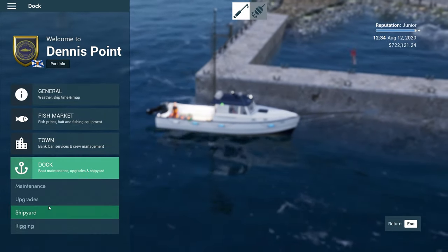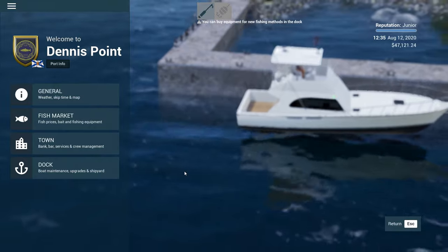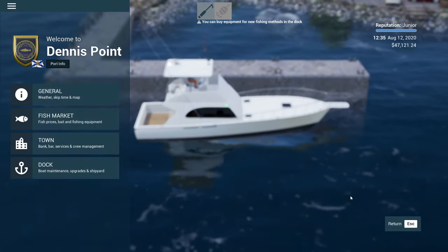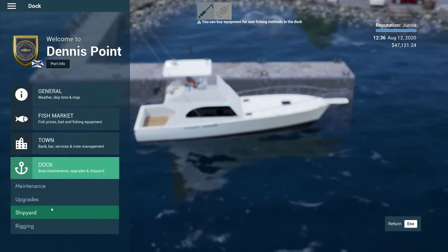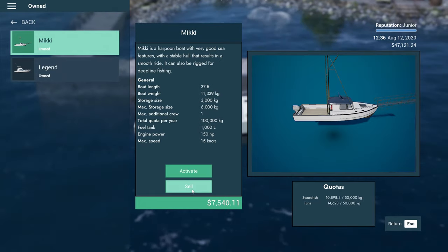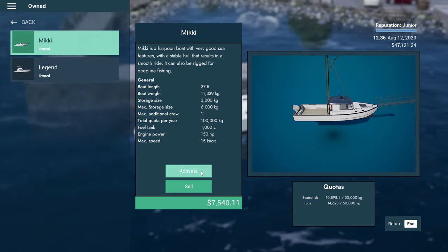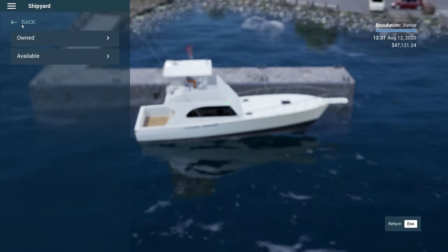Alright, 17,000 — let's go to the dock, let's go to the shipyard. Let's buy ourselves a legend. So it immediately swaps our boat over. So now if I go to the dock, go to the shipyard and look at owned, then I can activate or sell my old boat.